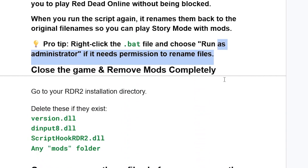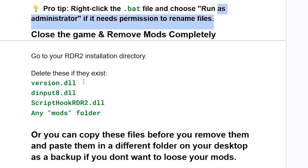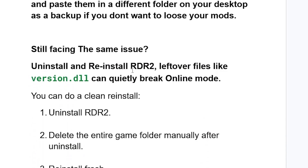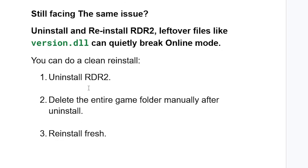If the script fails, close the game and remove the mods completely. Go to your RDR2 installation directory and delete these files if they exist: version.dll, dinput8.dll, ScriptHookRDR2.dll, and any mods folder. You can copy these files to your desktop as a backup before deleting them if you don't want to lose them. If you're still facing the issue, do a clean reinstall: uninstall RDR2, manually delete the entire game folder, then reinstall fresh.